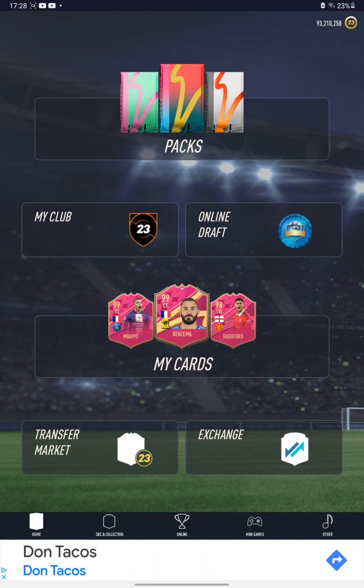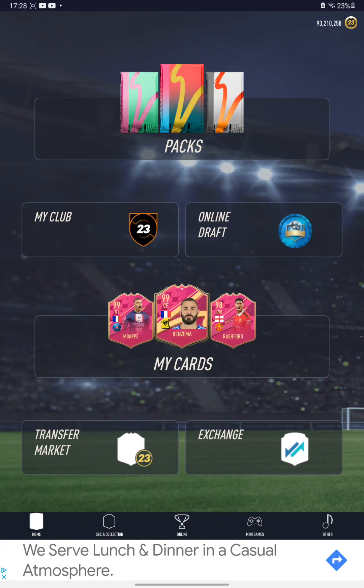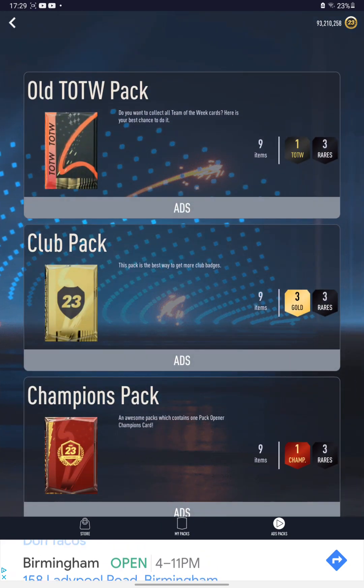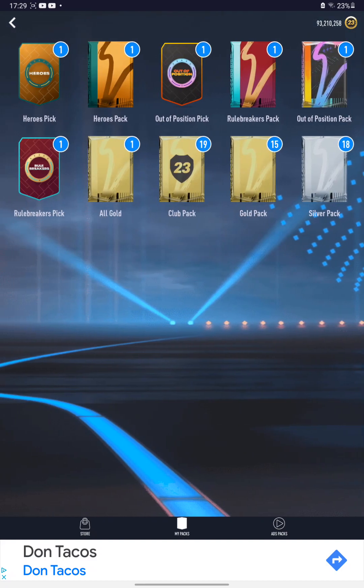Step number three: if you want to do Team of the Week packs, always do old team week packs. Or if you want to pack champions, do old team packs in the lightning round. In the lightning round, always go for those — or you can do adverts.